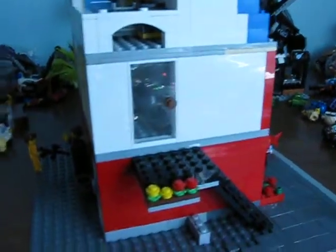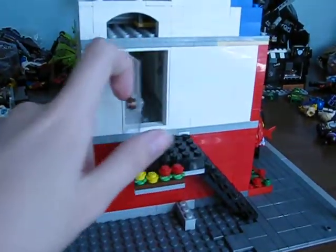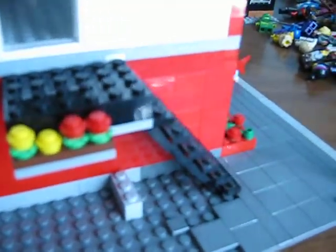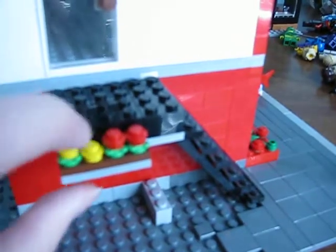So we got the side right here. Stairs that lead to the apartment. We got nice little flowers and bushes right underneath the stairs.